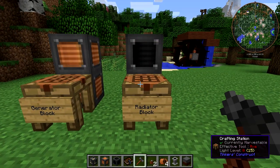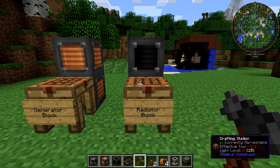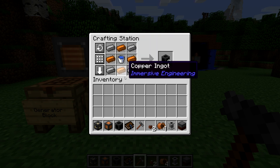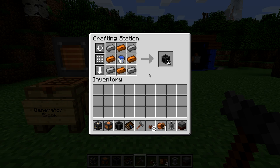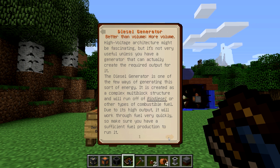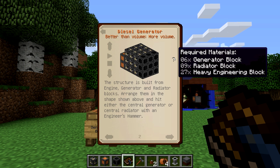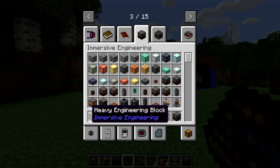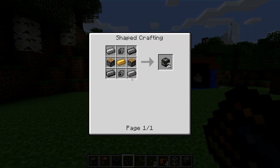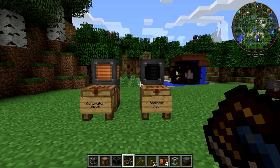The radiator blocks are cheaper than the generator blocks because they don't require a kinetic dynamo. They require a water bucket, four steel ingots, and four copper ingots, and this also gives you two radiator blocks. To build the diesel generator you're going to need six generator blocks, nine radiator blocks, and 27 heavy engineering blocks. So the diesel generator is not cheap — it requires quite a bit of steel, electrum, and copper.